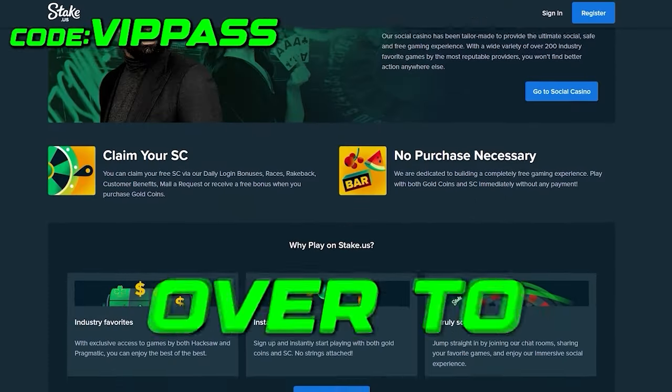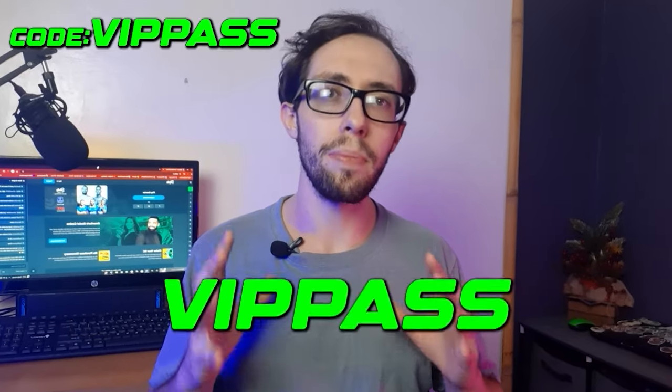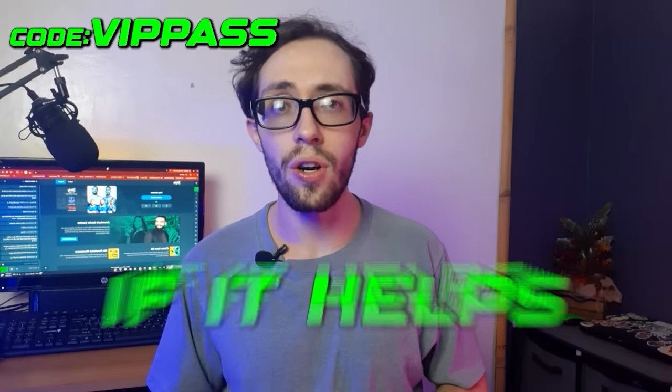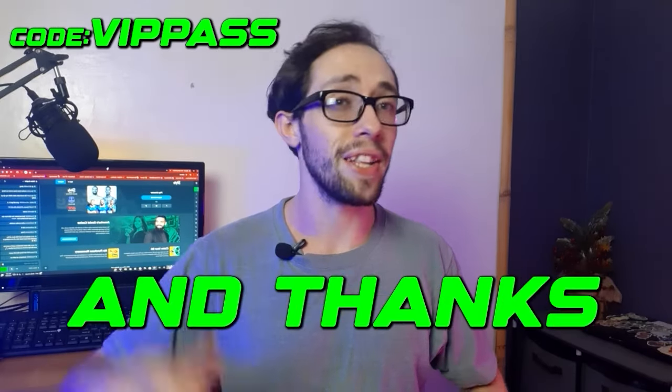Now here's how to activate it. Head on over to Stake.us, click on register, fill in your details, and use the code VIPPass when signing up. Your account will instantly have these bonuses activated. Don't forget to like this video if it helped you, and drop any questions you have about this bonus in the comments below. And thanks for watching.